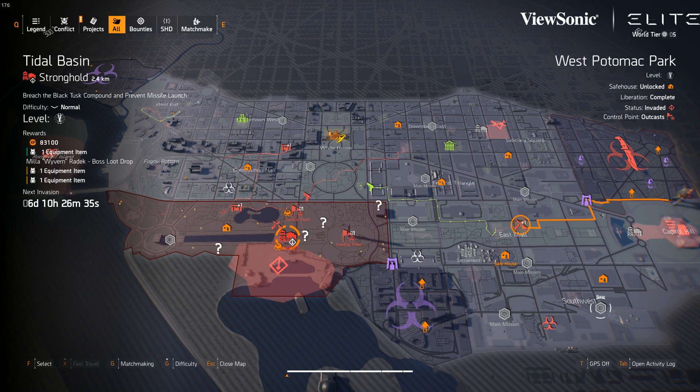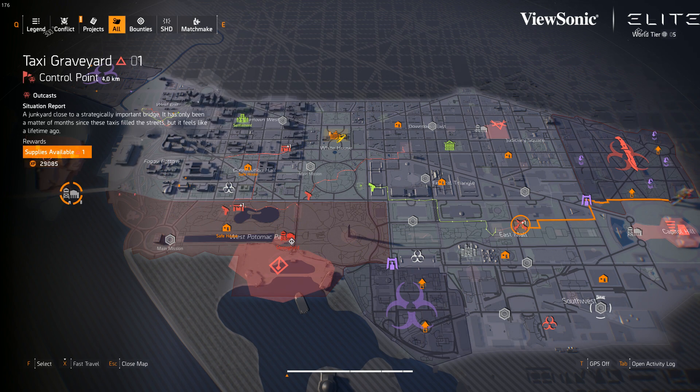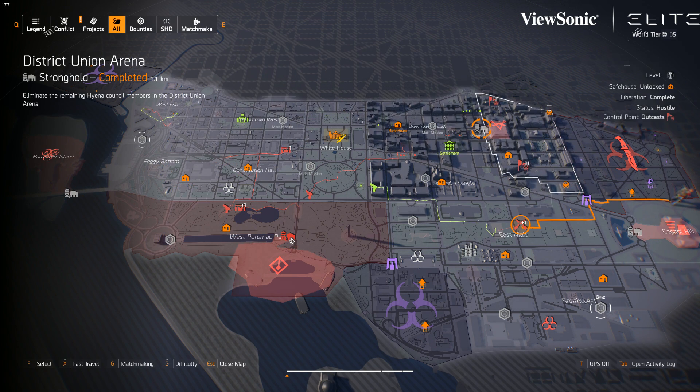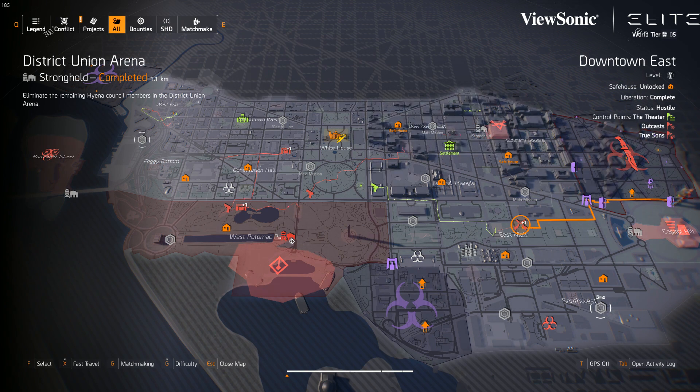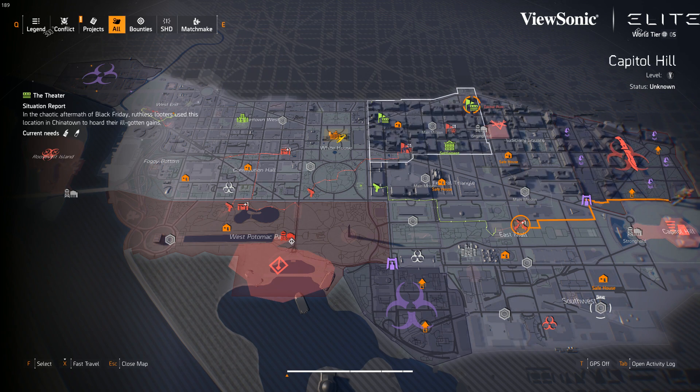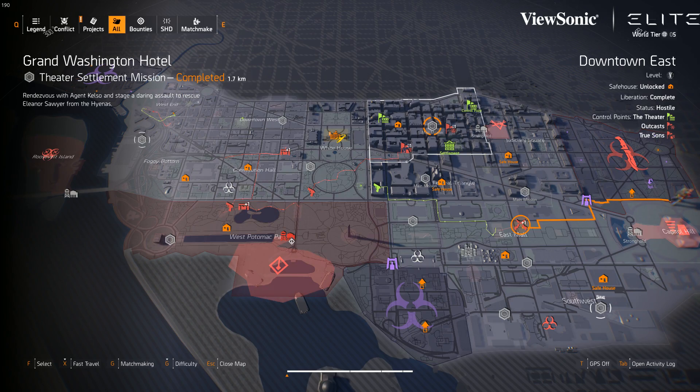The quick and dirty version is there's a key upstairs in one of the rooms on Tidal Basin, and when you get onto the hovercraft, in the back of it there is a chest you can open and you gotta dismantle the sniper. On Roosevelt Island, you kill the final boss, you kill the final boss of the District Union Arena, and you kill the final boss of the Capitol Building. However, there's a kicker — you can only do this when they're actually invaded, so if you want to beat this, you have to do the invaded missions.